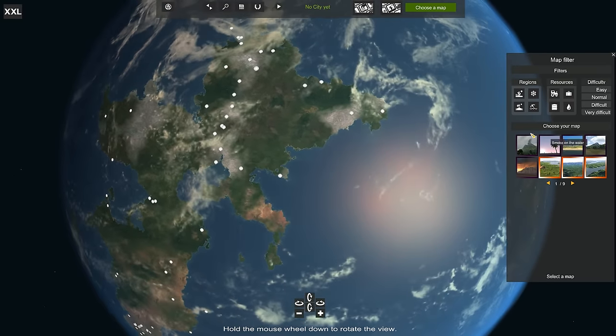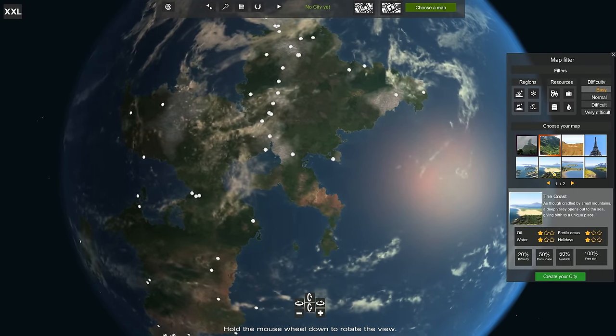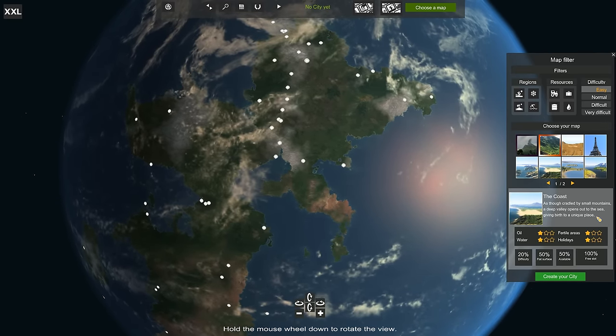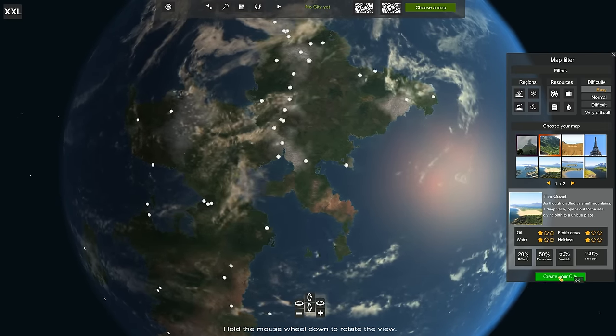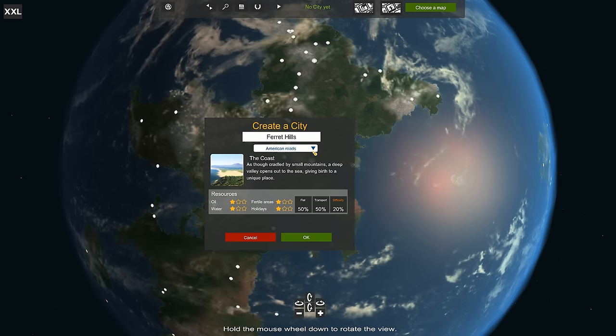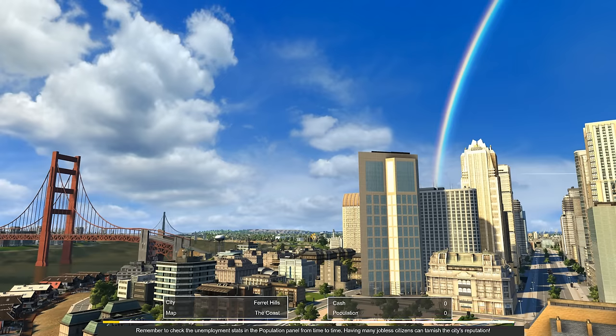In any case, we're going to choose a map. We could maybe choose something else that might be interesting — The Coast! 'As though cradled by small mountains, a deep valley opens out to the sea, giving birth to a unique place.' That sounds good for Ferret Hills. We're going to have to start new — I hope you guys aren't too upset. I'm gonna go with German Roads again, load up the map, and then start building, speeding through the individual steps a little bit.